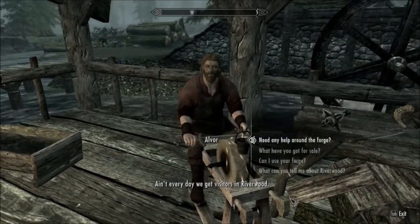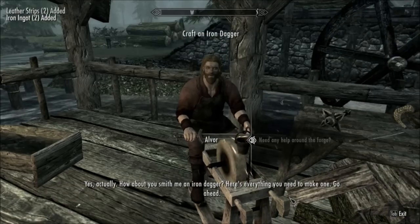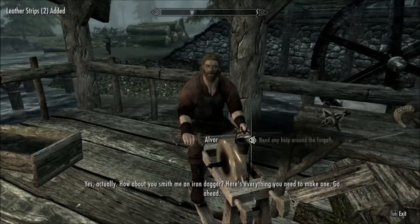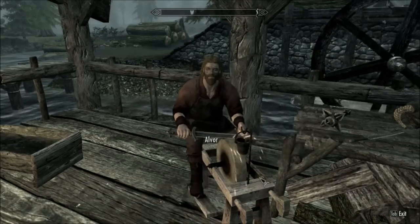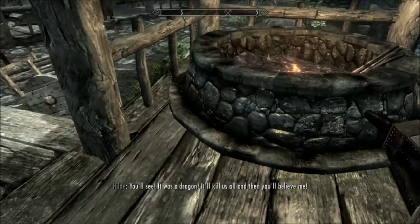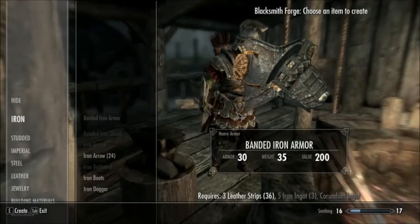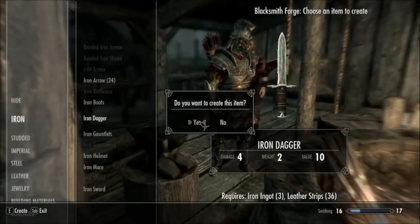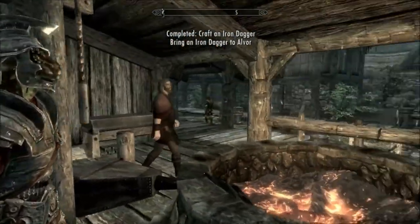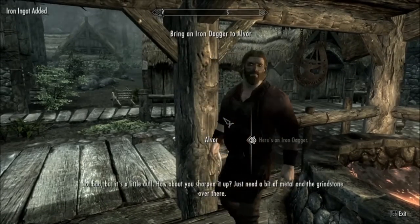It ain't every day we get visitors in Riverwood. You need any help? Yes, Ashley. How about you smith me an iron dagger? Here's everything you need to make one. Go ahead. Thank you! I will make you one. Iron dagger — it's not the workbench, it is the forge. Iron dagger. Create. That's a decent weapon you've made here. Craft an iron dagger. Bring it to Alvor. That was the fastest craft in the world. There you go.